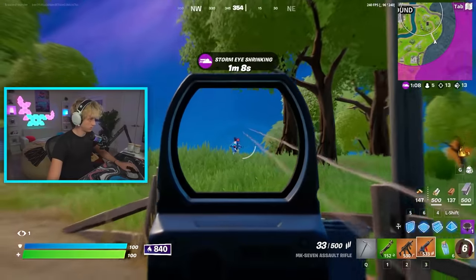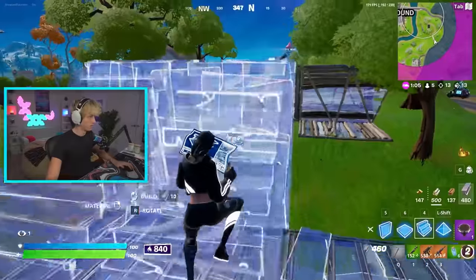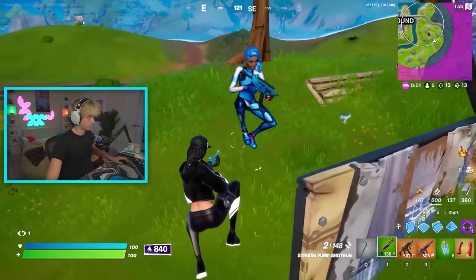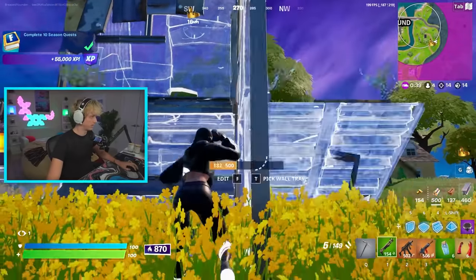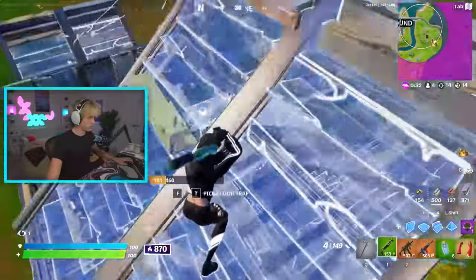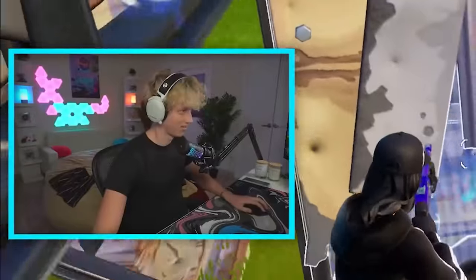Let's go, another free kill. Oh my gosh, all right — we gotta W-key this. Let's go, another free kill. Oh no, here we go — we got the biggest sweat in the lobby, gonna full box him with a 32. Okay, he's a little scared now. Oh my gosh.